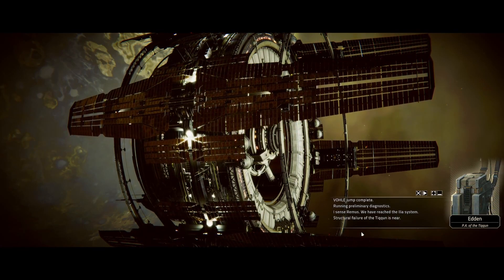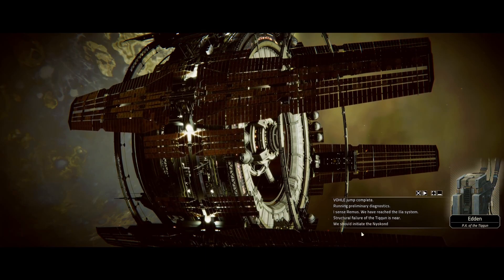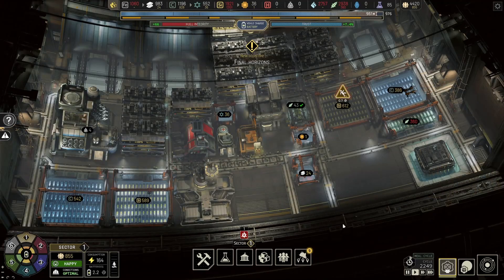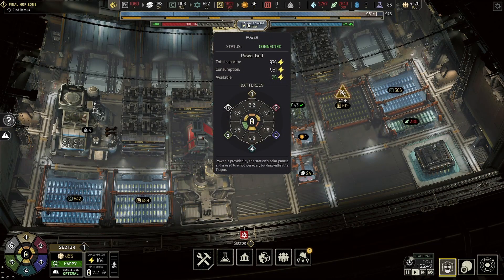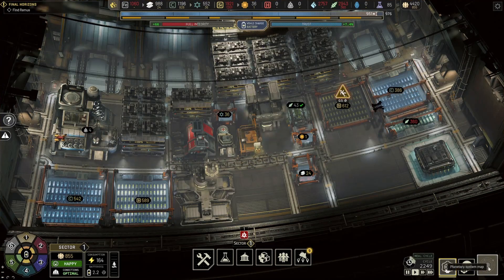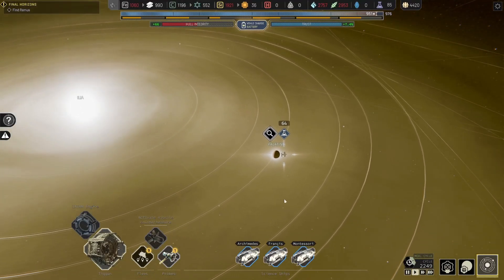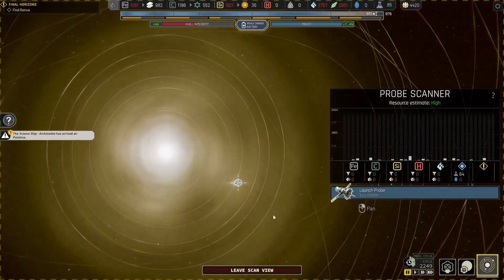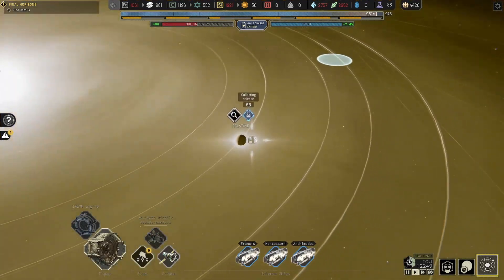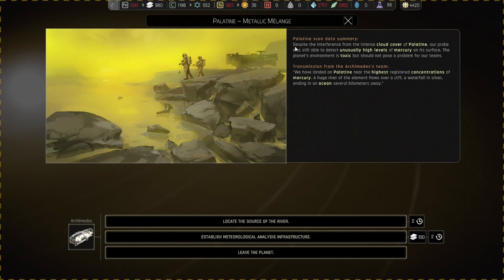The structural failure of the Tycoon is near — we should initiate the NeoColonization protocol. Yes we should and we will. Also what do you mean by 'you feel'? Let's go find the planets — I don't need anything else, just tell me where the planets are.